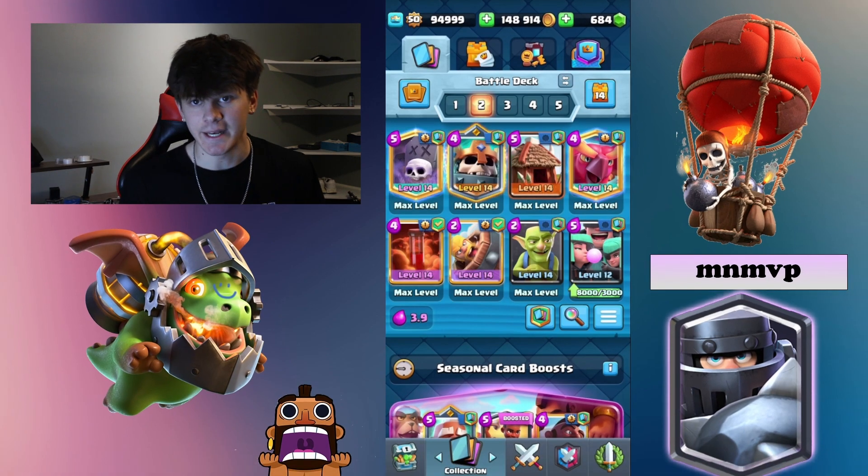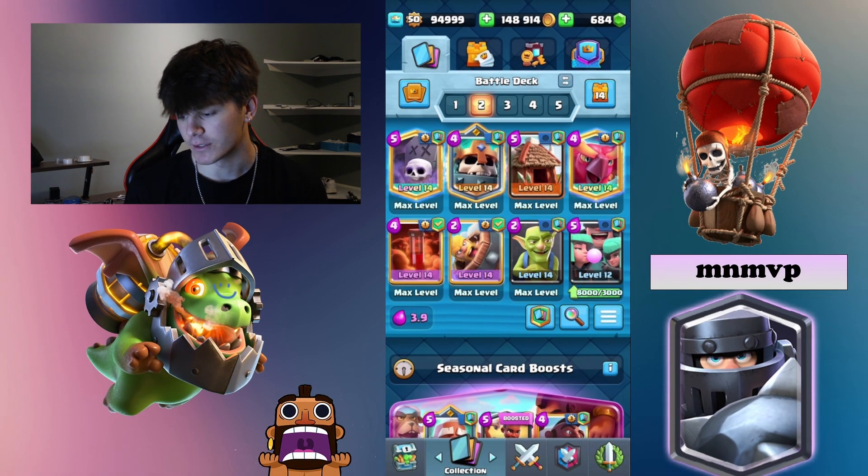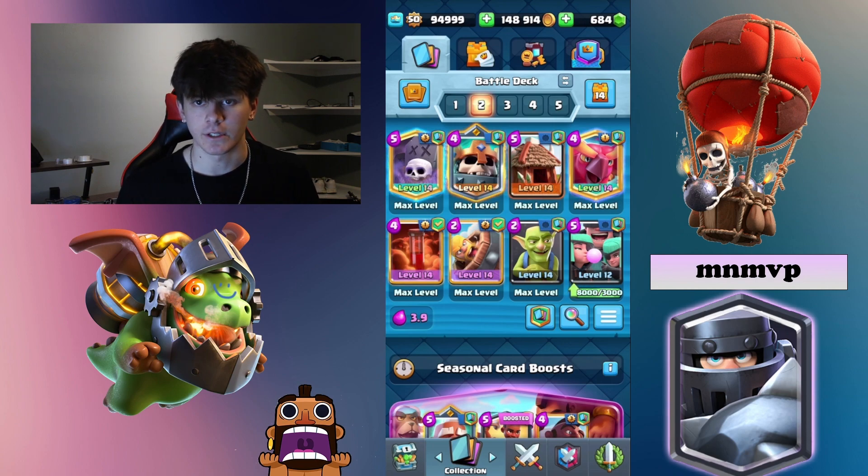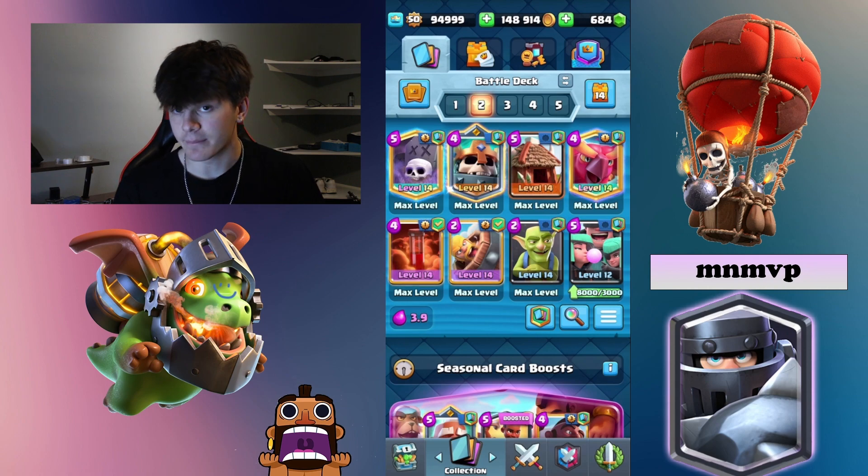My next deck is what I have hated playing against a lot recently — the Graveyard deck with Goblin Hut, Rascals, the Skeleton King, and Poison, which is extremely strong right now. This deck has just been insane — it is so hard to stop. You've got an amazing defense with the Goblin Hut, Phoenix, the Rascals, and the Goblins are OP. Graveyard has just always been OP — there's no stopping it. Pairing it with Skeleton King makes the Skeleton King super OP. It almost always has a max ability ready with the Goblin Hut, Graveyard, Goblins, and Rascals — there's always something feeding the Skeleton King so you can use that ability all the time.